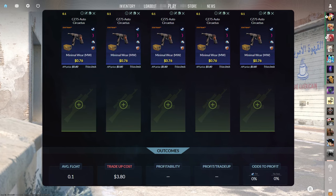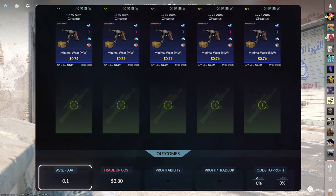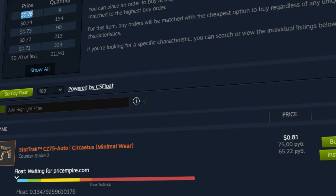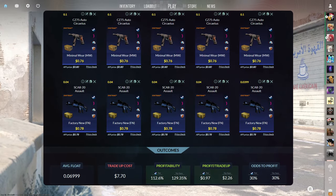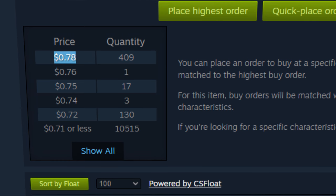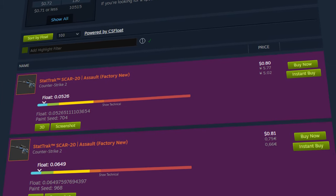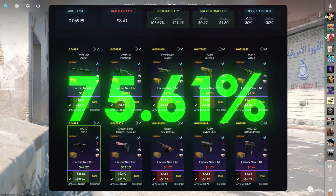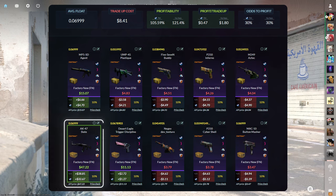The fourth trade-up involves two collections. It consists of five StatTrak Minimalware mil-spec skins from the Snakebite case with an average float below 0.1, plus five StatTrak factory new mil-specs from the CS20 case below a 0.04 average float. The cheapest Snakebite buy order is the Circadis at $0.76 — selling bad floats gives $0.71 after Steam tax, losing $0.05 per bad float. The cheapest CS20 buy order is the Scar20 Assault at $0.78 — selling gives $0.70 after Steam fees, losing $0.08 per bad float. Under the 50% assumption, this trade-up costs $8.41 total with a 105.59% profitability after Steam fees and a 30% chance to profit each time. The best outcome is the AK-47 Slate for over $30 of profit.